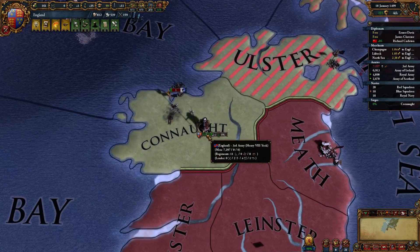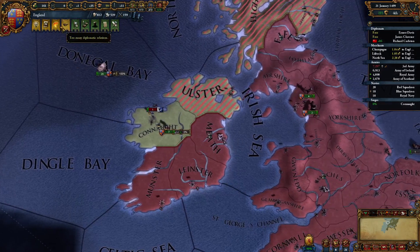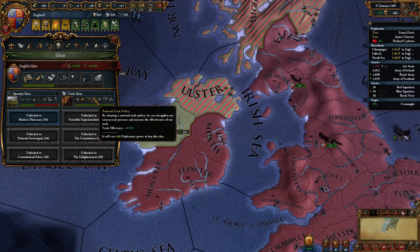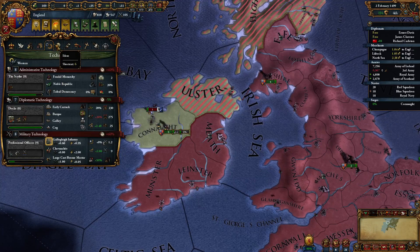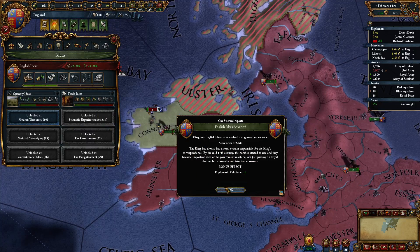Understandable. Let's look at my notices here — I can have a new idea. Trade ideas. I think I'm going to do that. It's January already; I'm not going to take up my trade. Trade efficiency plus 10%. Here we go.